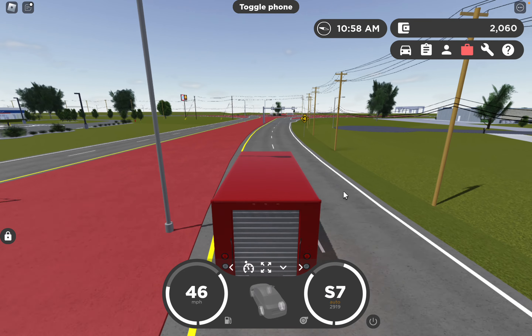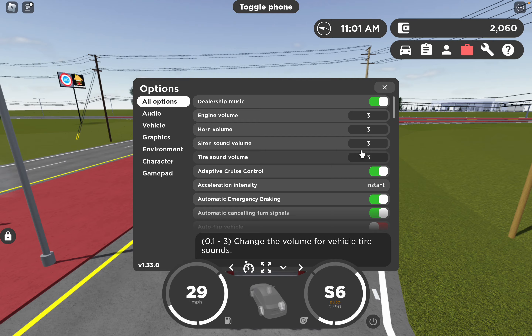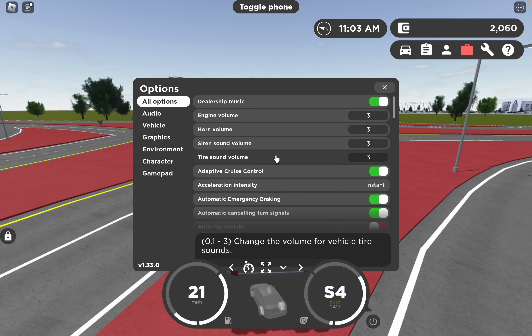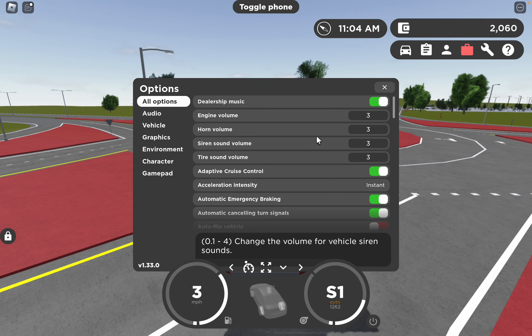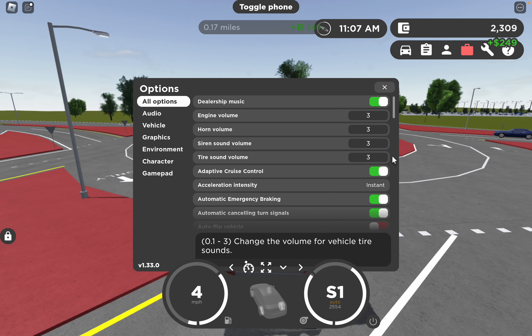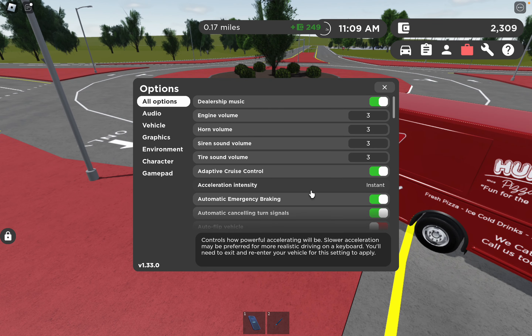In the options menu they added engine volume, horn volume, siren sound volume, and timer sound volume — you can change how loud you want each of those to be. There's also an acceleration intensity setting.